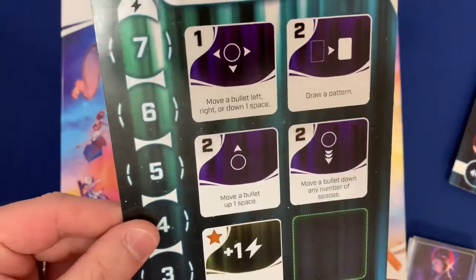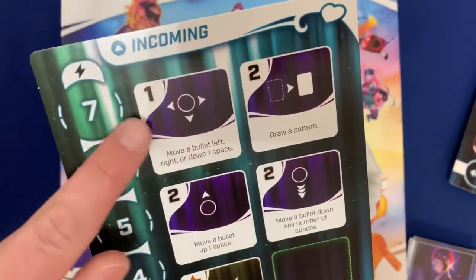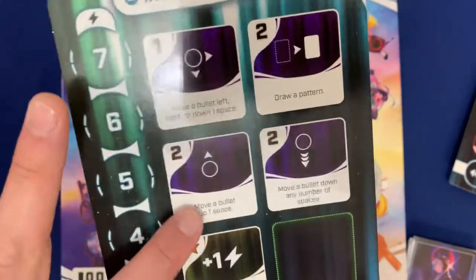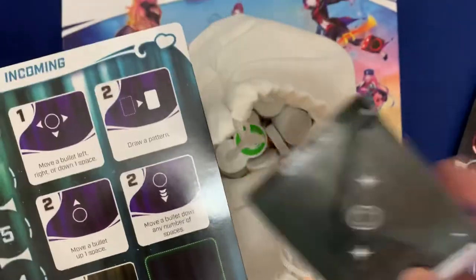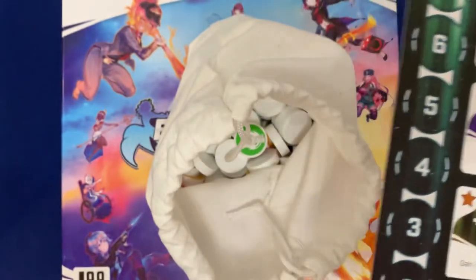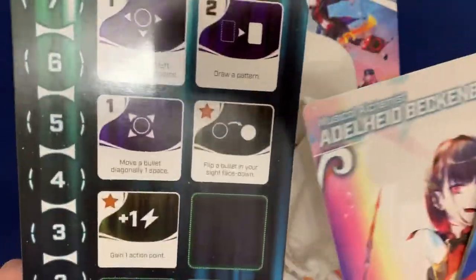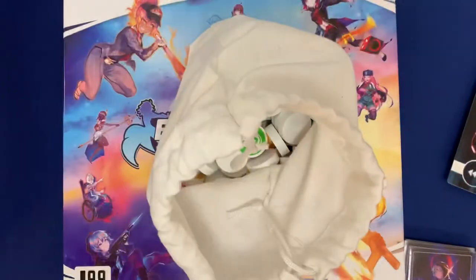The action point system is really cool. You'll have a lot of action points to use, and when you use them, you can manipulate the bullets in your grid — move them around, draw more pattern cards to eliminate things. And when you clear specific bullets with stars, you get action points back, so there are a lot of small rewards as you play. Each of these characters acts completely differently, with their own special abilities and actions, which I think is really fun.